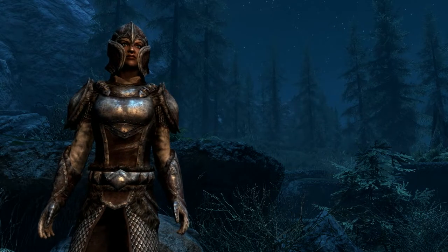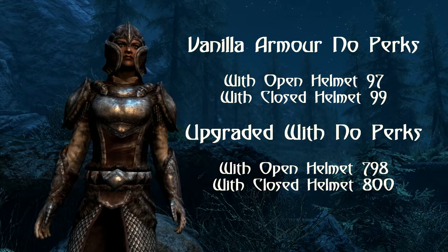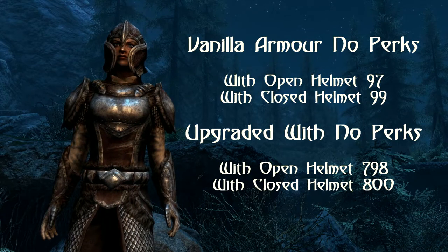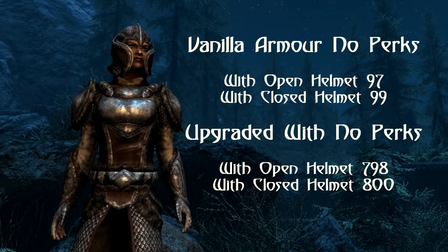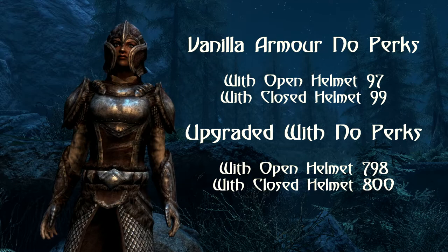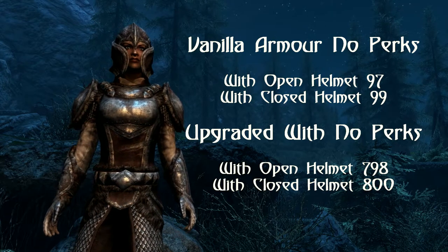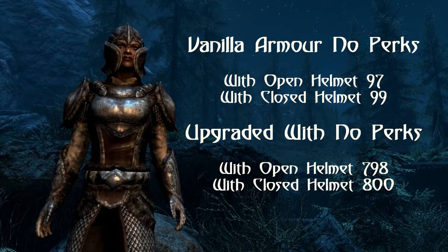Let's take a look at the overall armor ratings. Completely unmodified, these armor sets have an armor rating of 97 with an open helmet and 99 with the closed helmet. Comparing to other top tier vanilla armors: Daedric armor comes in at 108, Storrim armor at 102, Dragonplate armor at 102, and Ebony armor at 96.